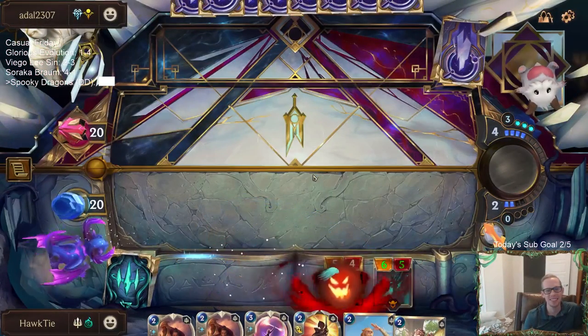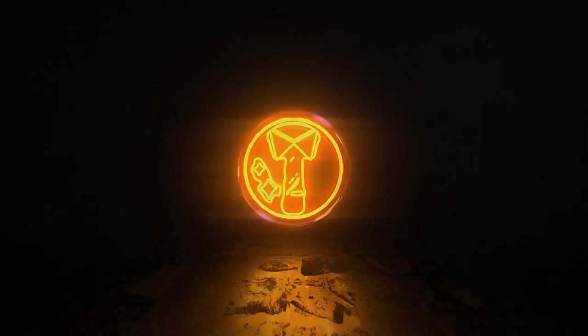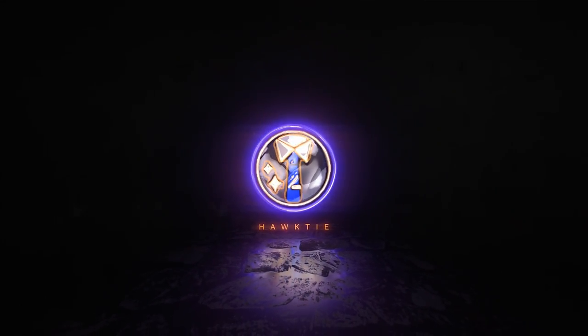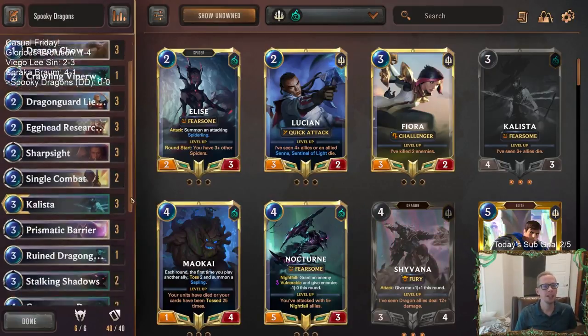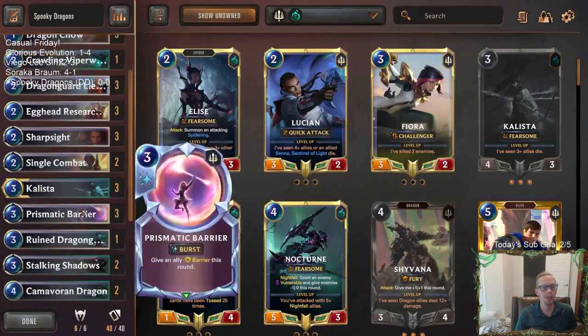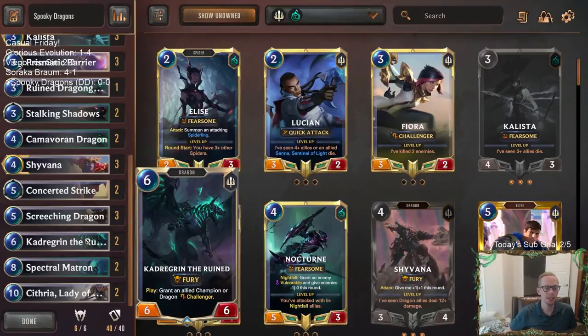Just level up your Callista just like that - draw three. That was awesome. Welcome everybody here on Twitch chat and everybody on YouTube for some Spooky Dragons. It's going to be our last deck today on this fun casual Friday. We are going to be playing a dragon deck with some of these new Shadow Isles dragons like Crawling Viper Worm, Camavoran Dragon, and even Kadra Grin.